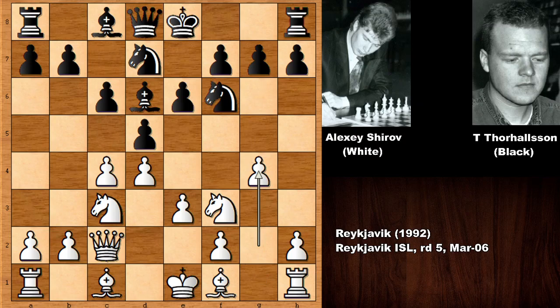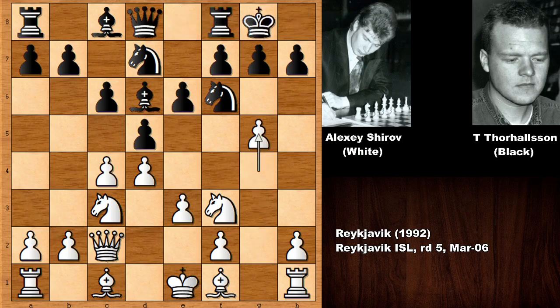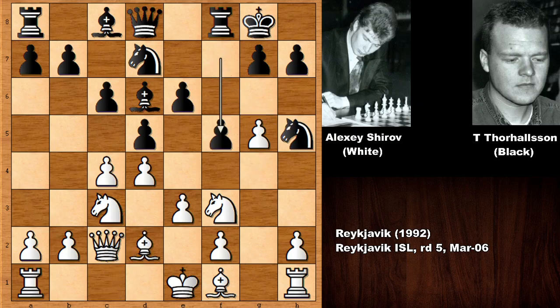So black doesn't want this: castling and still pushing the pawn, full steam ahead after defending the knight. Bishop to d2, f5, en passant, and knight captures.